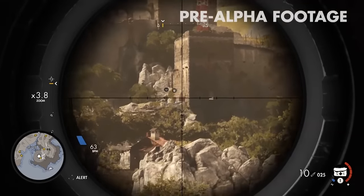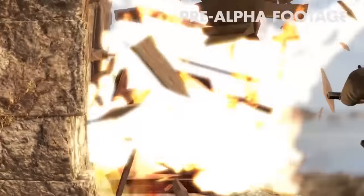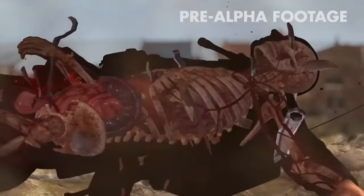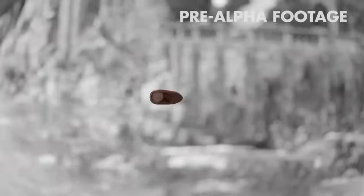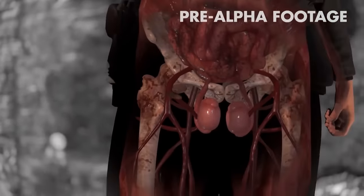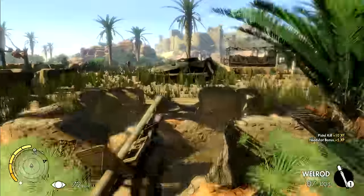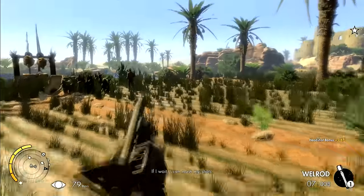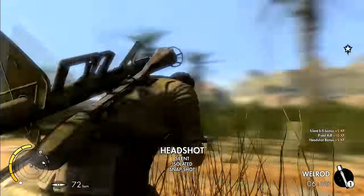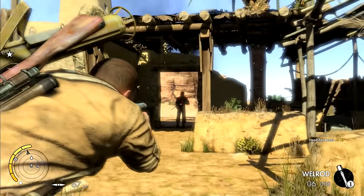One improvement I think they could make is wall climbing. In this clip he falls and grabs, and it just seems too instant and too quick. If they're going for realism, I don't think anyone can fall, grab, and climb back up like that in real life. Anyway, if you guys enjoyed the video and you're getting Sniper Elite 4, hit that like button — I'm definitely getting the game and I hope to see you guys in the next video.